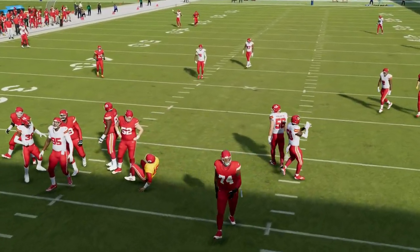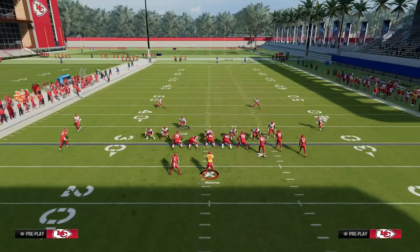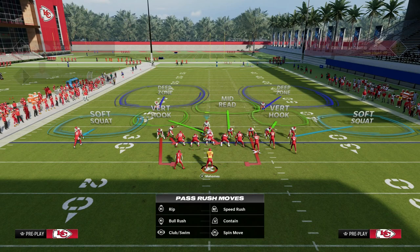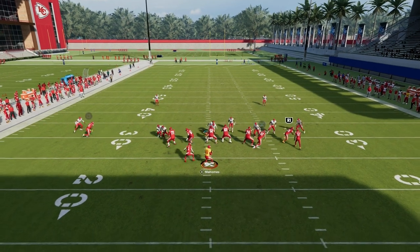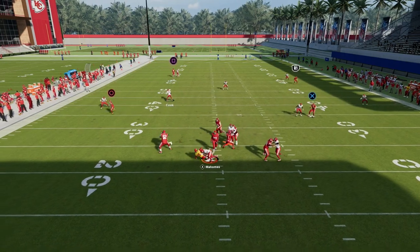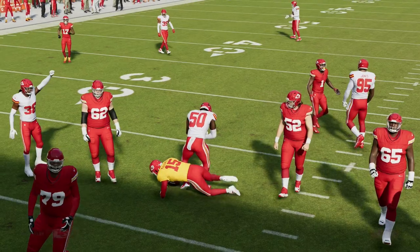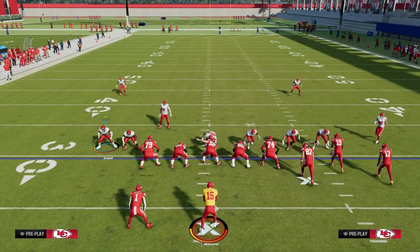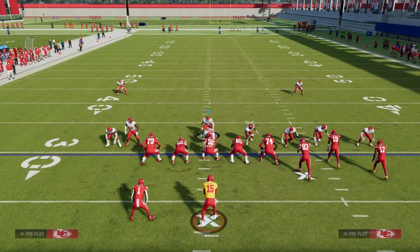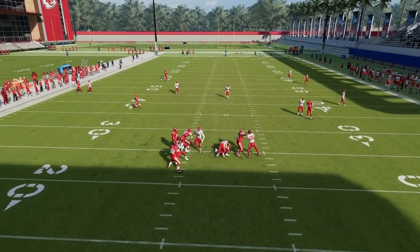Another thing that's really unique about this specific blitz is a blocked running back does not always block it. This is why loop blitzing in general is going to be really good, at least until they patch it or change things. Because if they try to block the running back, you'll see how he kind of gets that pass off. A lot of times the running back will come to the middle of the field and they're not going to be able to get great pass pro with a six-man pass pro. If they block a tight end, pretty much the same thing is going to happen. This loop blitz is just absolutely incredible.